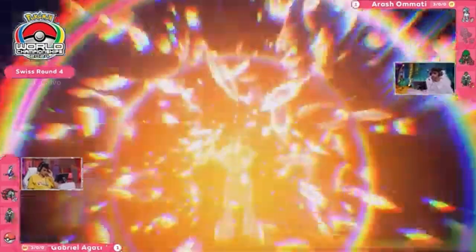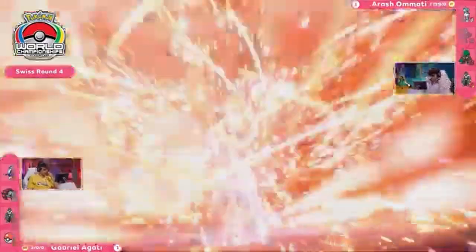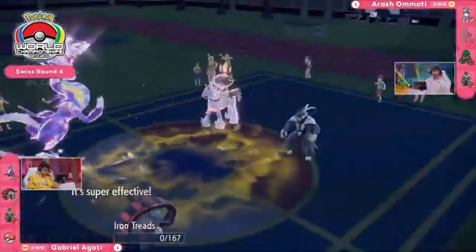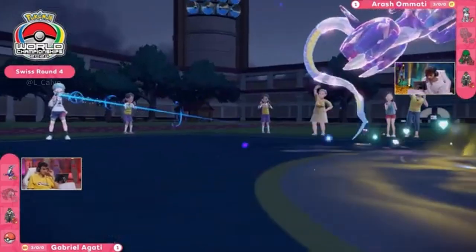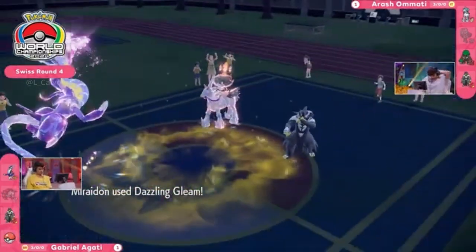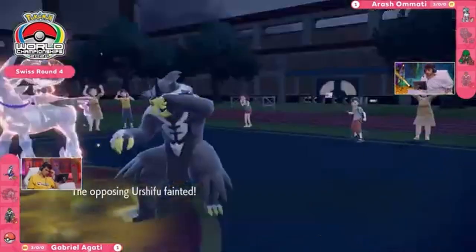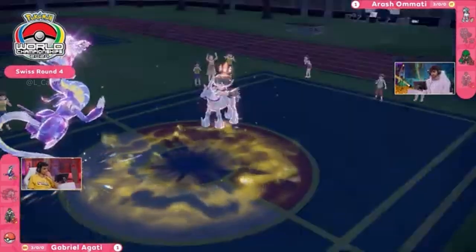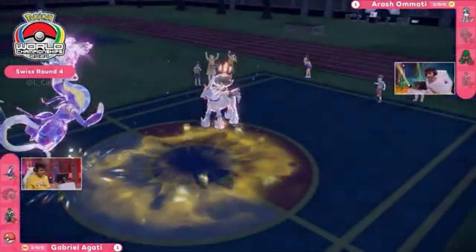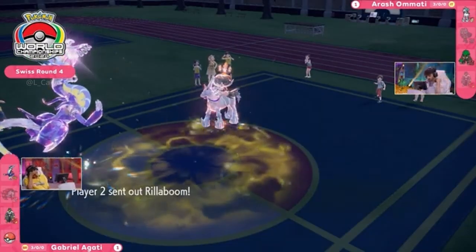Gaining the resistance to Dazzling Gleam — not quite how you normally use this Tera but it definitely improves the situation significantly for Arash. Does Aqua Jet pick up the KO? It will — Iron Treads goes down! Terra Fire making sure you're not worried about Rock Slide, and taking the Dazzling Gleam well. Urshifu doesn't take it as well though — super effective, now Arash down to his final two as Rillaboom is forced to re-enter the field. It's a huge knockout — trick room is now going to activate, making Calyrex one of the quickest Pokémon for the remainder of this battle.